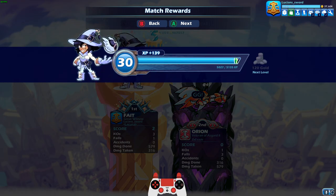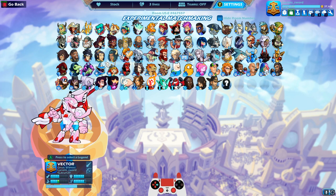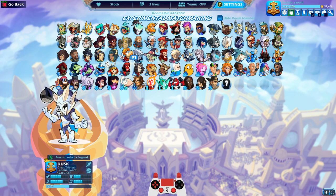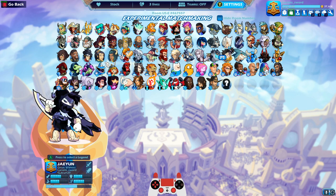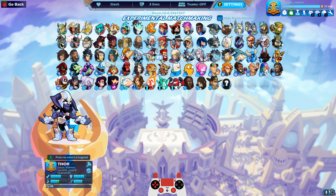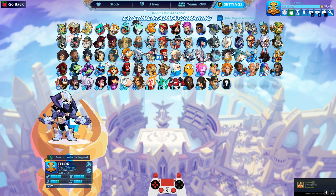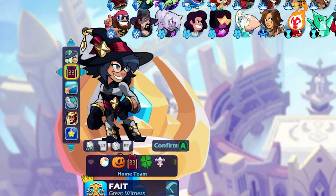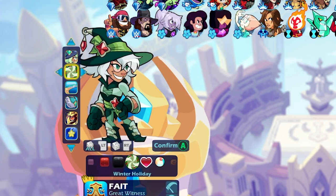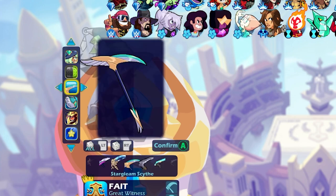Fate is so much fun. When she came out I was a little skeptical about Orb since it was kind of new — Orb came out with Dusk, and Fate was the very next legend after Dusk. A lot of people were iffy on Orb; some said it was overpowered, some said it wasn't. But for some reason I really liked Fate. I love that she's like an enchantress or a witch or something. She's so cool — I need to brush up on the lore.